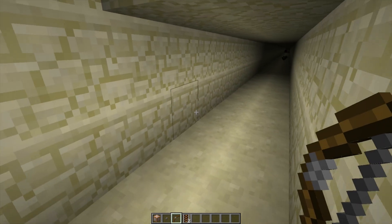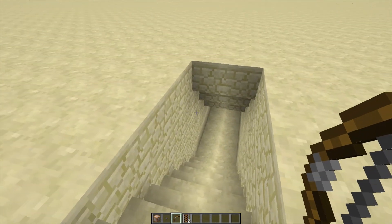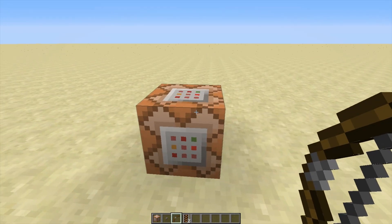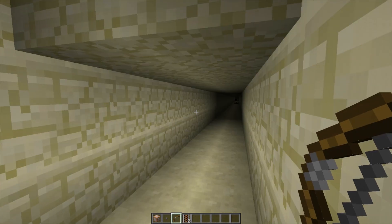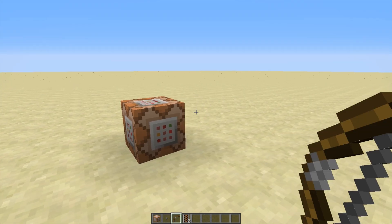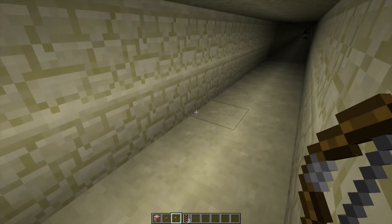Basically all these command blocks are riding each other because they will push themselves in some direction when you push them. I don't know if it's a bug or a feature, but when you stack minecarts they will push each other the way you push them. And because there are command blocks rolling on activator rails, they will perform the command that is within the command blocks, which is defined by this master command block.